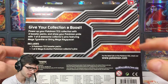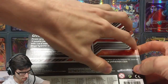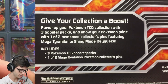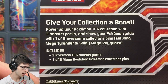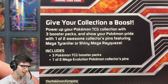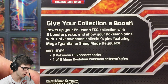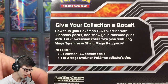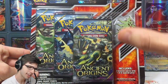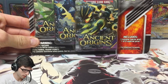I love the design of this blister and the color scheme — it's like red flames with a kind of metal design, almost like a scratch mark as well. It looks pretty sweet. On the back it says: 'Give your collection a boost — power up your Pokemon TCG collection with three booster packs and show off your Pokemon pride with one of two awesome collector pins featuring Mega Tyranitar and Shiny Mega Rayquaza.' So we'll get three booster packs and one of two pins.